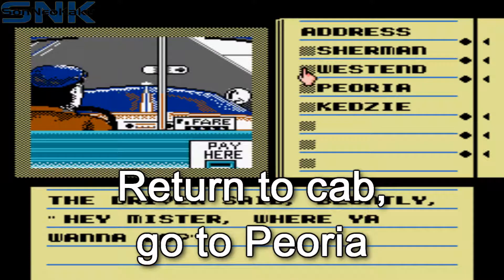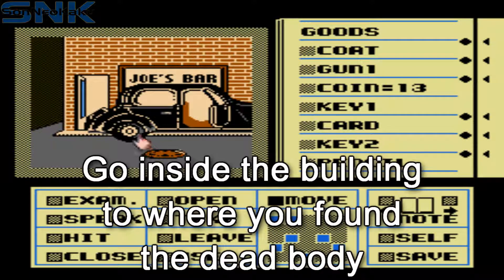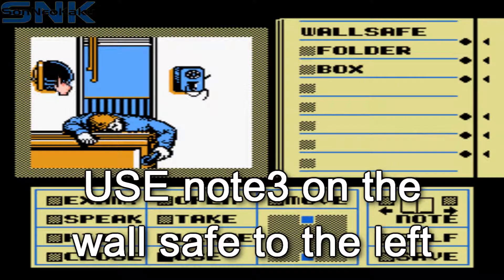Move back to the cab and tell them to go to Peoria this time. Move east back to the car. Go back up the building, inside to where you found the corpse. Use note three on the safe to the left.